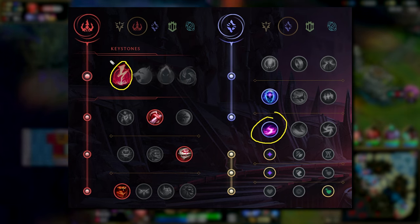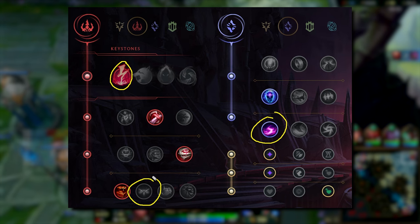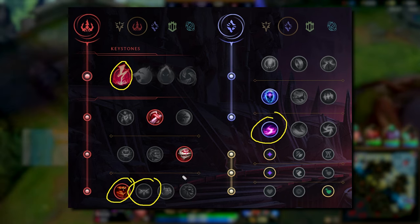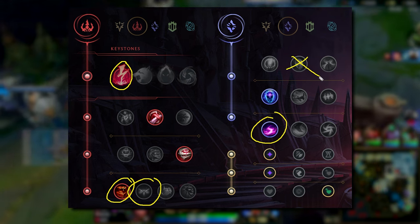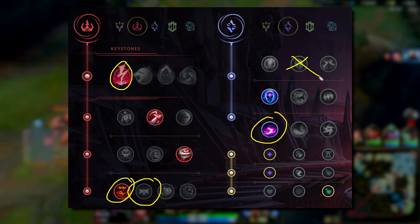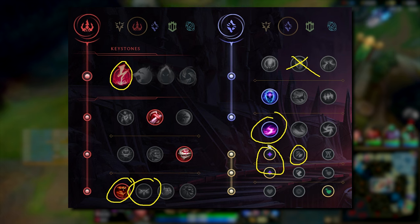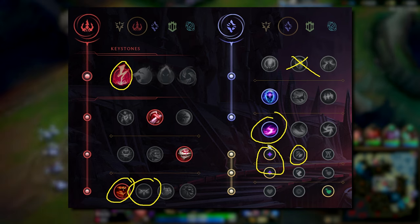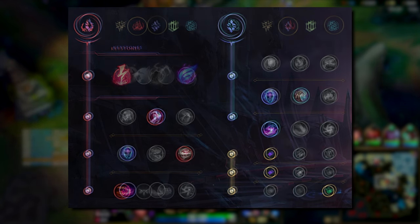I don't really see a huge amount of variation on this page, except maybe if you want to go Ingenious Hunter — I know Odysseus in EU likes that — but I think Treasure Hunter just makes sense. You don't really need Ultimate Hunter. One thing I will mention is you don't actually need mana in your runes as long as you get your Tear on your first base, which I will always do. You also don't need attack speed — having AP instead actually gets you a lot of extra damage on the wave, saving basically one rock early on to help you clear the casters.